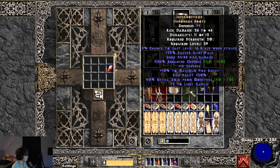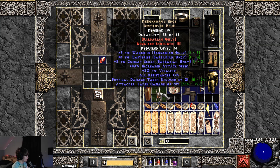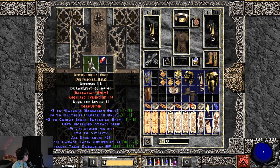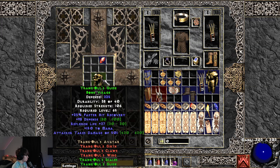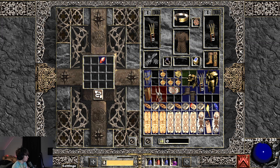Also pretty useless. Yeah, not doing it so well right now with the slams. Life leech — that's not bad, I'll take it. Trank's helm: for these armors and helmets you want plus one all skills, that would probably be your best case slam. One open socket — not good.